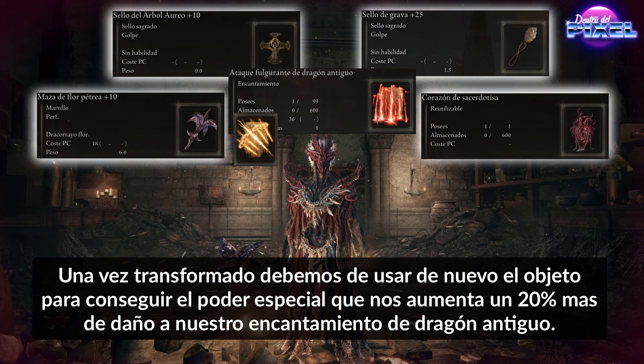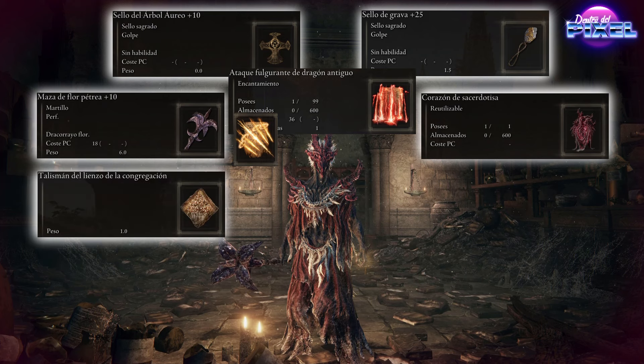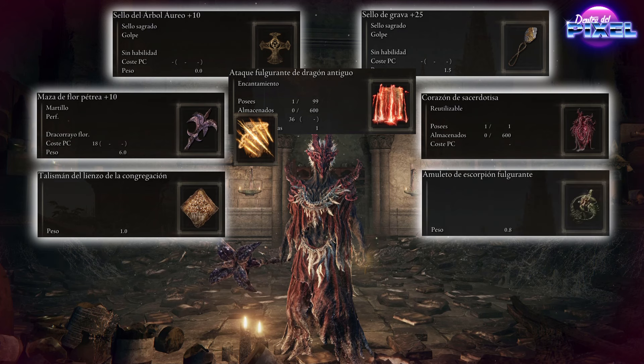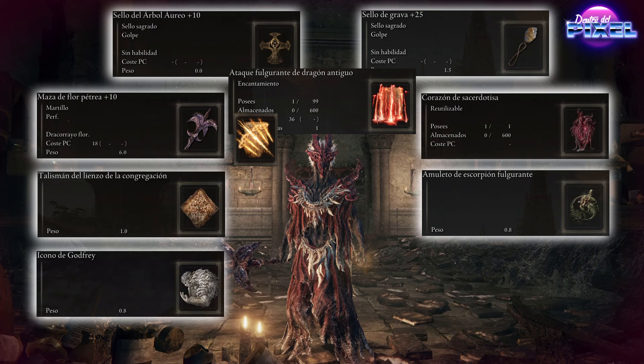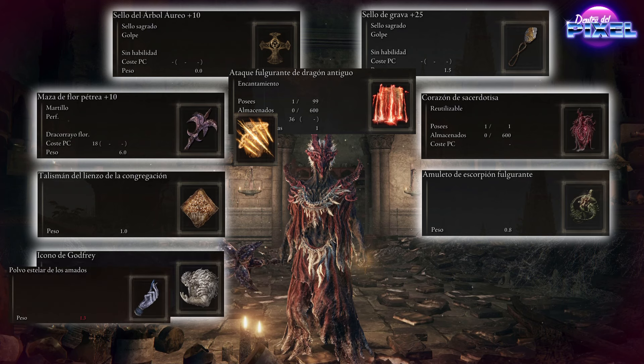Once we use this object, if we have no armor equipped — no helmet, no body, no legs, no gloves — we will transform into her. And if after transforming we use the object again, it will boost the Ataques Fulgurantes del Dragón Antiguo by 20% more damage. With that said, let's move on to the talismans. The Talismán del Lizo de la Congregación boosts incantations, the Amuleto de Escorpión Fulgurante boosts lightning attacks — both essential for the build.